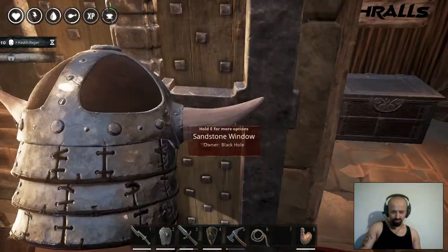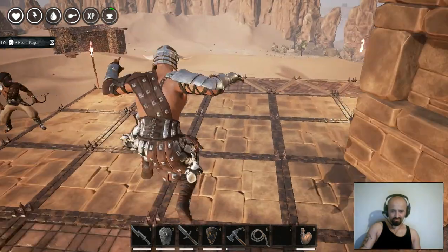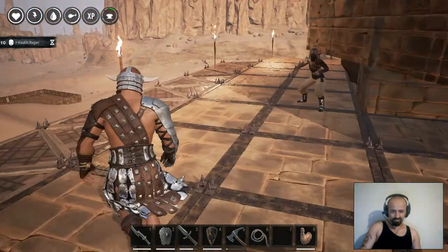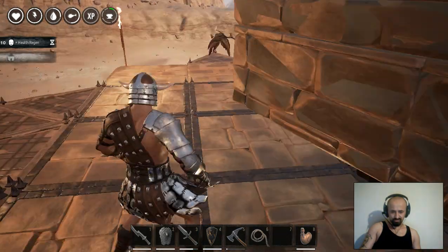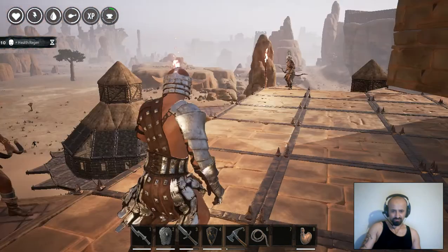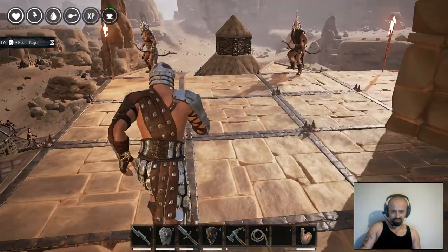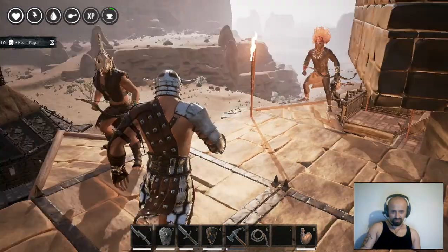We will be building one more floor under the base, and on that floor we're placing archers and warriors. As you can see, we tried to tame level three and level four archers. We didn't have much luck, but we got level three archers at last.